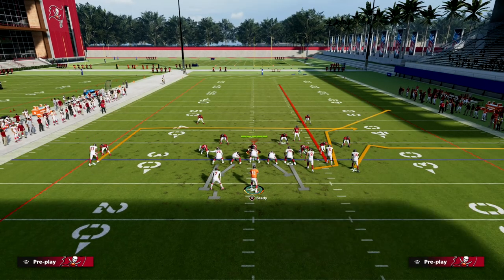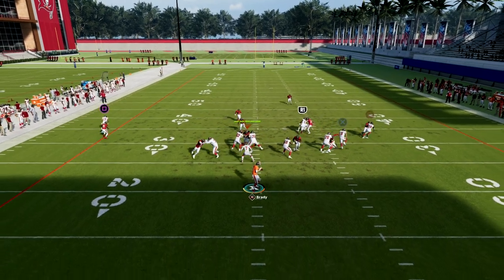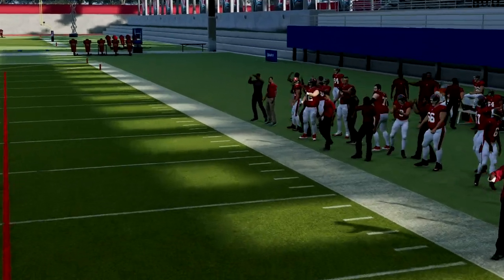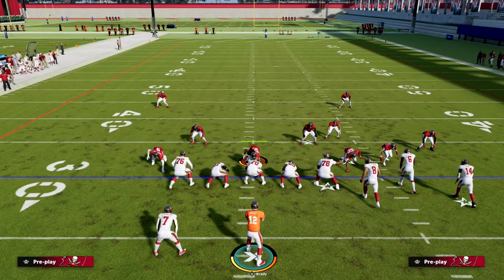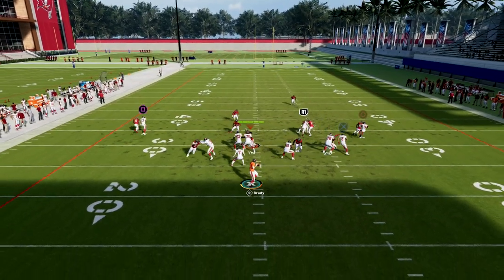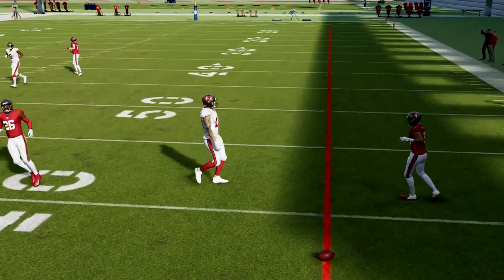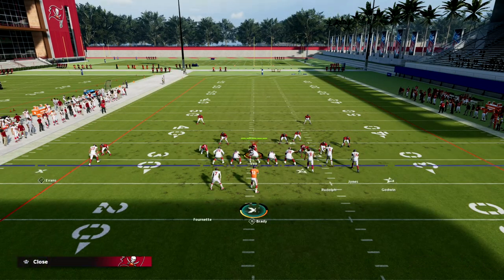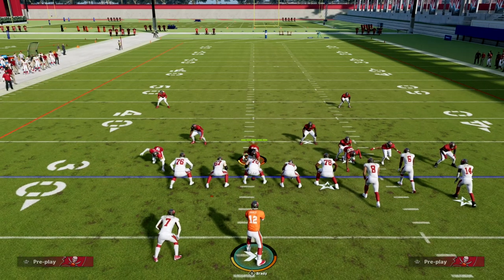If they press you out of man coverage, this sometimes still beats them, but if it doesn't, look to your tight end. If your tight end has short in elite, he'll get pretty decent separation against man. My tight end isn't the best, but right on that cut you can get the ball to him. If you have short in elite, I find this is still pretty effective.